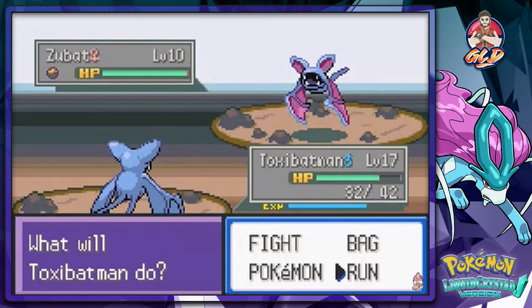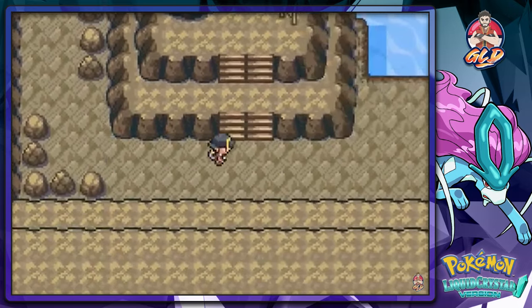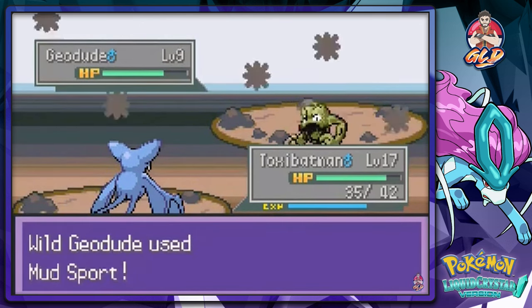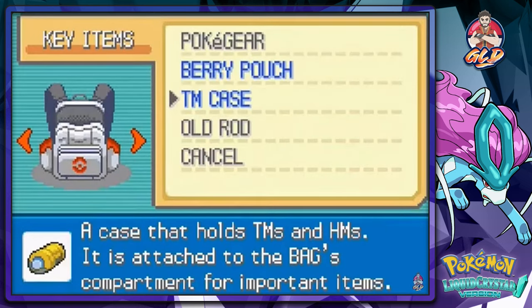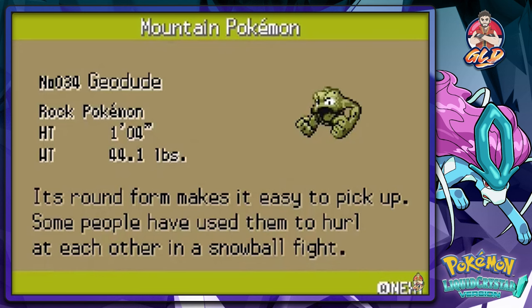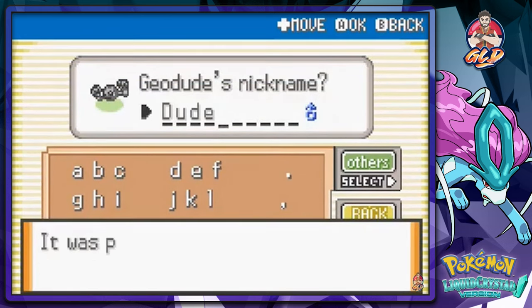There might be an item nearby — speed button handles the next encounter. We spot a Geodude and decide to catch it since it'll be useful for the next gym battle. We avoid its Bite attack and throw a Pokeball — one, two, three — we caught Geodude! Its Pokedex entry says it's round and easy to pick up, and people have used them like snowballs. We decide to nickname it 'Dude.'